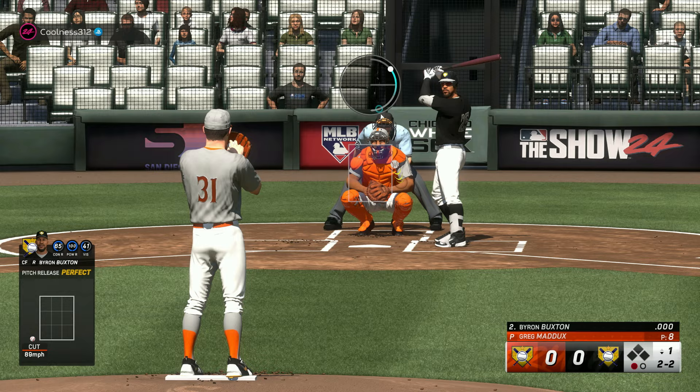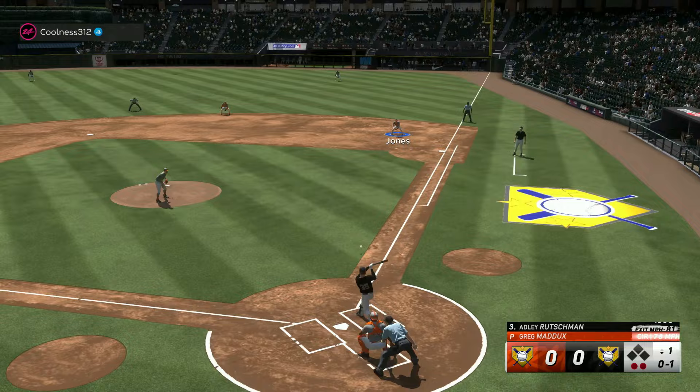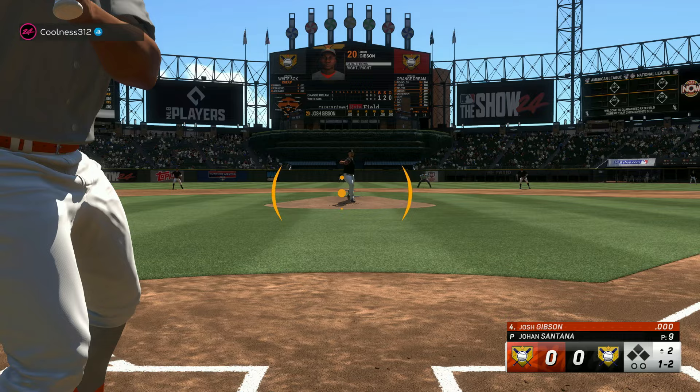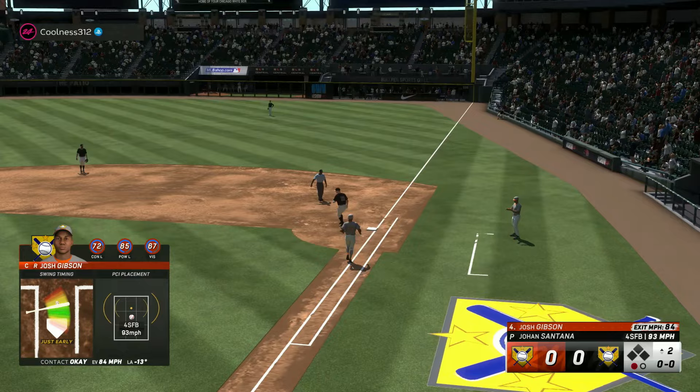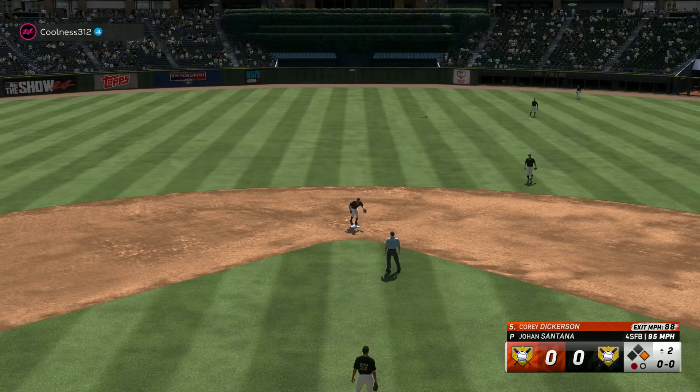Good thing he held R2 there — I got the sinker movement right and we'll punch him out. This guy's got quite a team: Johan, Corbin Carroll, Adley. Getting him to roll over — one-two-three innings on both sides. Josh Gibson steps up to the plate for the first time in Diamond Dynasty. That felt weird, I felt so far out in front of that and was only just early. We got our first base runner of the year and it's Cory Dickerson.